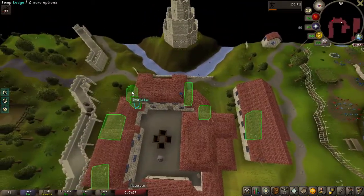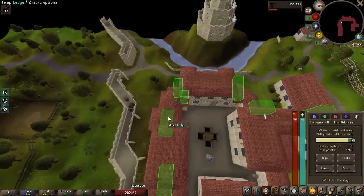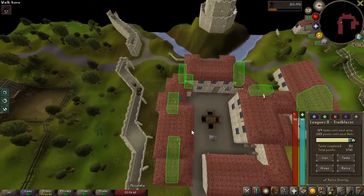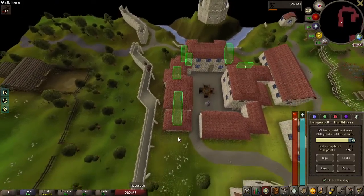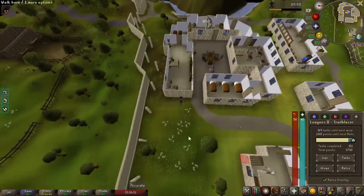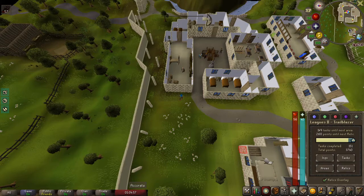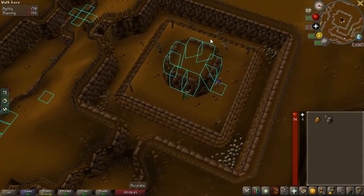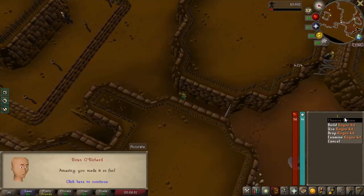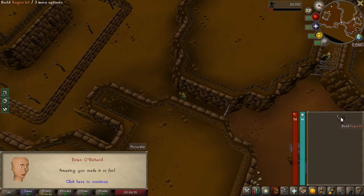We're also trying to unlock the next relic, which we're only 260 points away. This should give us 50. And when we get the full rogue's equipment, that'll be another 100 points, so we'll be pretty close after that. There goes 50 points — perfect. We were able to do the first one after one failed attempt, but we didn't get a piece, so we'll keep going.